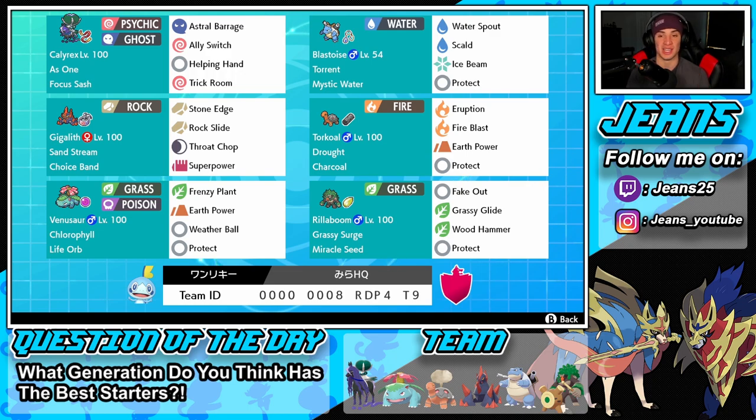Right next to Calyrex we have Blastoise, and I absolutely love this starter — he's so dope and I haven't used him on the channel in a while. We have the Torrent ability, Mystic Water as our item, then Water Spout, Scald, Ice Beam, and Protect. Middle left we have Gigalith with Sand Stream and a Choice Band so we can do big damage — Stone Edge and Rock Slide for STAB, Throat Chop and Super Power for coverage.